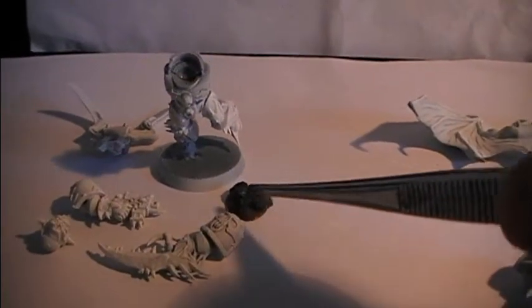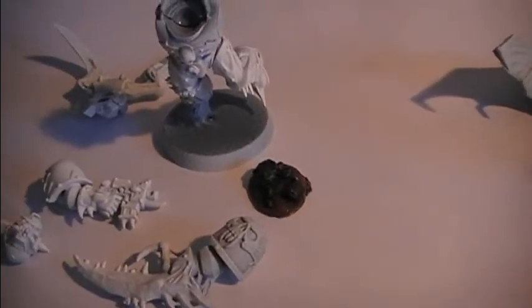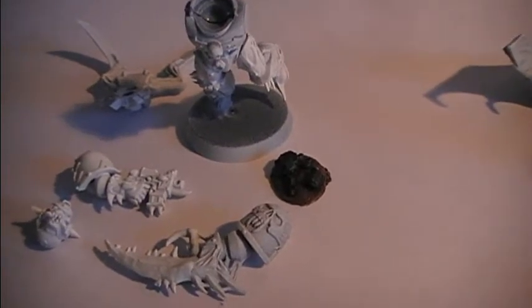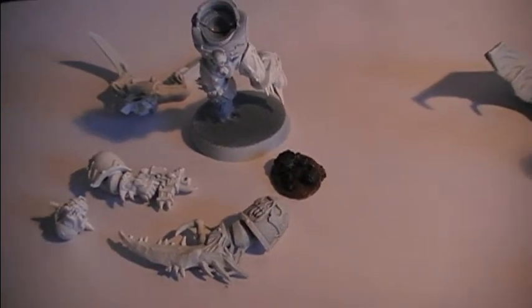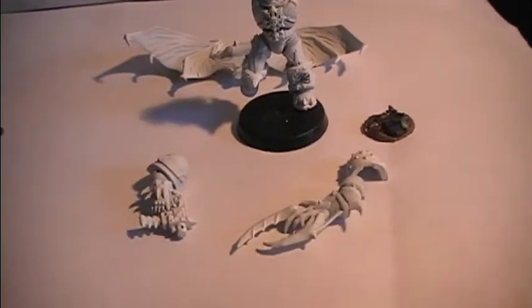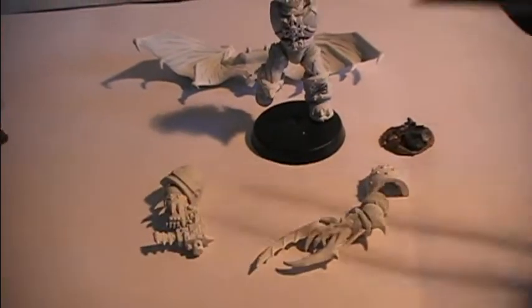For the base, I am actually going to be using this old thing which I have taken from my former Imperial Guard collection. The second model follows the same formula: Chaos Raptor parts combined with Possessed kit components.